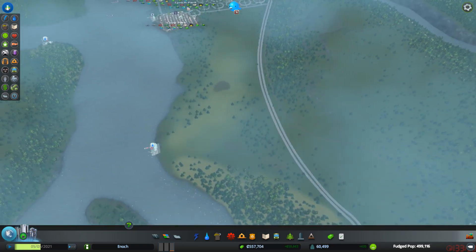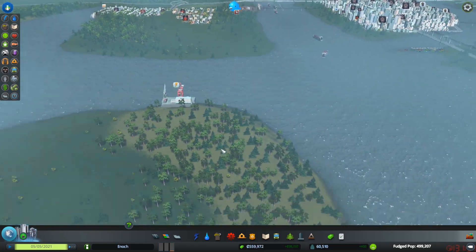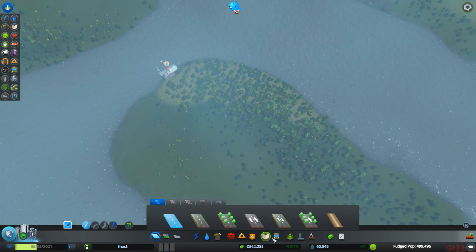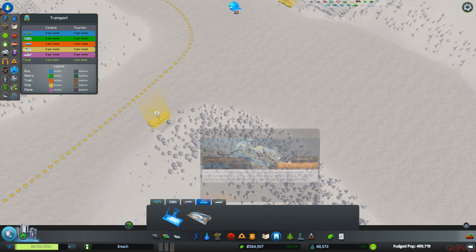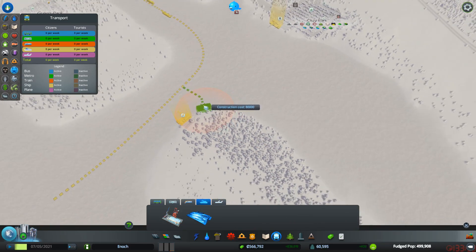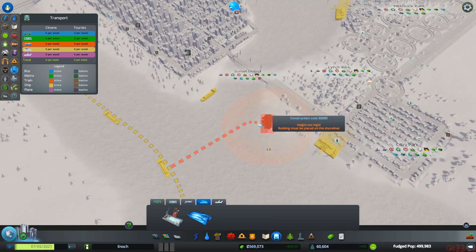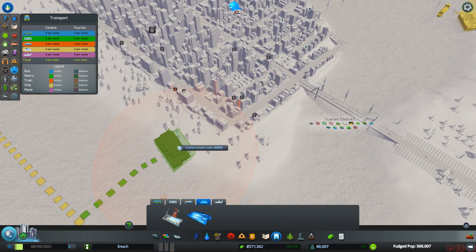So, where we last left off, I think we were going to do a farming district, but nah. I had other things I wanted to do. I want to start setting up more proper transport here, such as regular harbors. Can my citizens use this properly? Like, let's say I put a harbor...